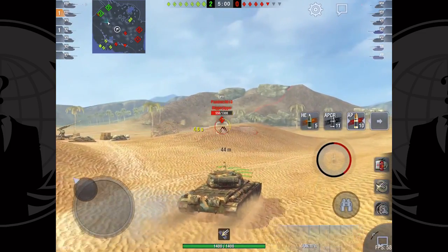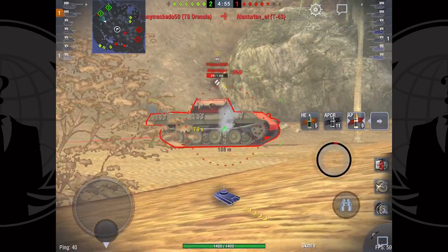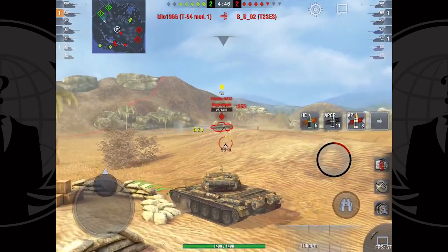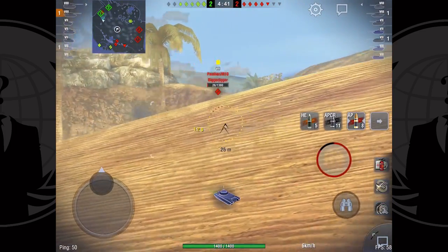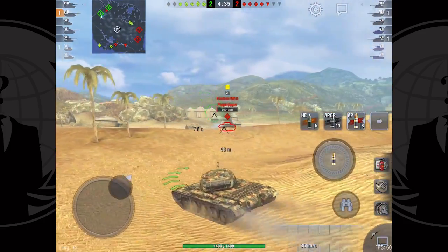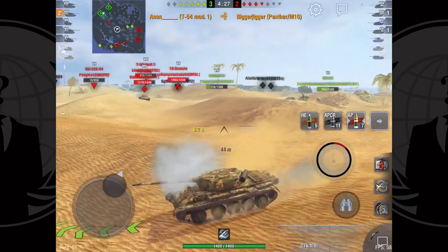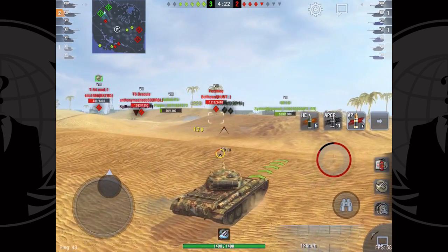The turret is 180mm in the front and 120mm on the sides, which makes it just slightly worse than the Type 59, so it's not necessarily impenetrable. But as long as you're moving around, it bounces most shots — almost anything from tier 7, most of tier 8, and a lot of tier 9s. Against tier 7 tanks it almost feels invincible at times unless you run into a good player that can really aim. As long as you're moving around, it makes a big difference.